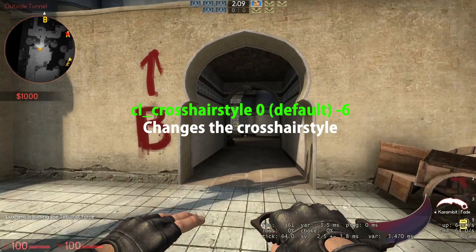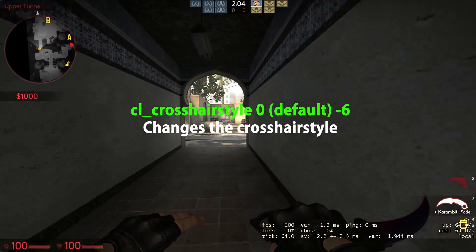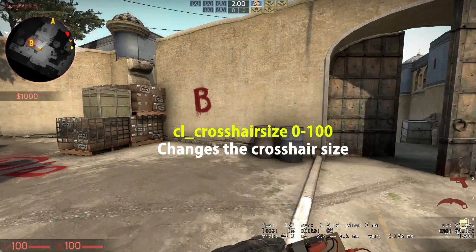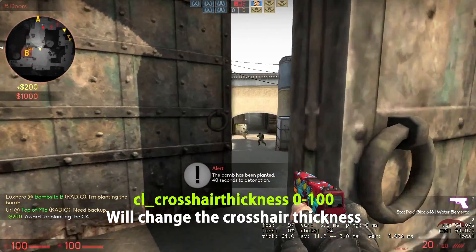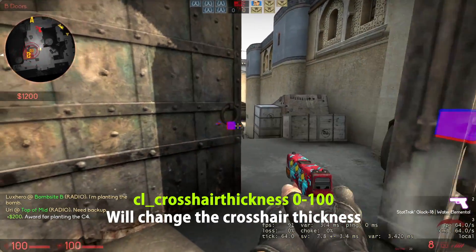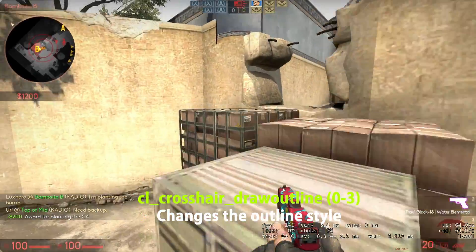Crosshair commands: cl_crosshairstyle 0 to 6 — 0 is default — changes the crosshair style. cl_crosshairsize 0 to 100 will change the crosshair size. cl_crosshairgap from minus 100 to plus 100 will change the crosshair gap. cl_crosshairthickness from 0 to 100 will change the crosshair thickness. cl_crosshairdrawoutline from 0 to 3 changes the outline style.